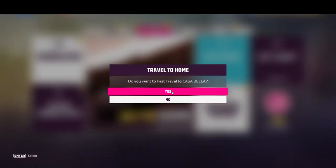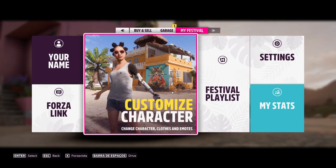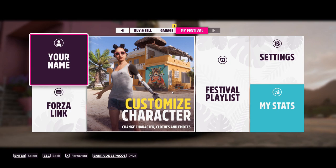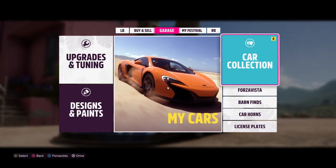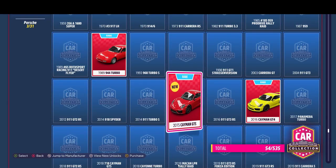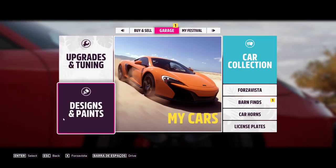Once you're done with that, make sure you go to your Casa Bella — your safe house — and from here you want to convert your skill points to wheel spins. Go to the car collection and buy as many of these as you can: buy the Porsche Cayman GTS, buy as many as you can.